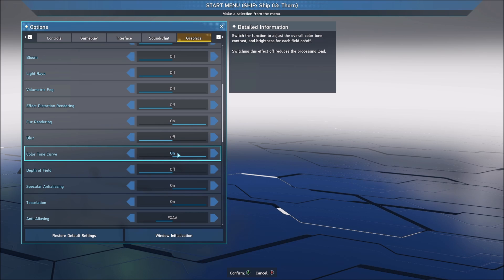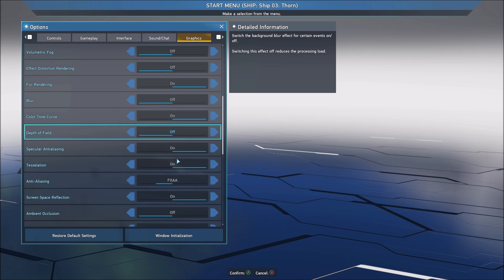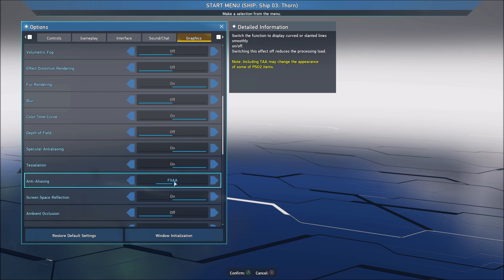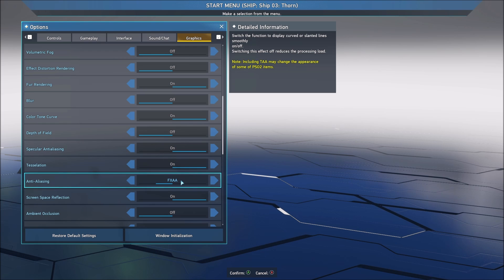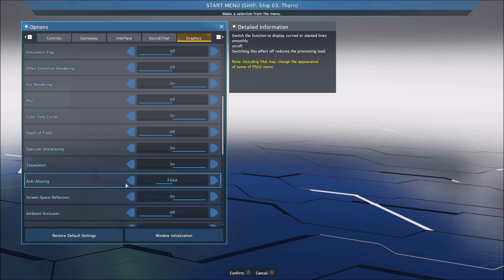Color tone curve — you can stay at on. Depth of field — again, it's another one that will make your image blurry, so I really recommend to put this one at off. After that, specular anti-aliasing — you can definitely go with on. I recommend to use FXAA for the anti-aliasing in this game. TAA — first of all, you're losing too much FPS and also it makes your image blurry. So FXAA is a good spot for me. But if you don't like FXAA and you don't mind about aliasing, I recommend just removing it. You will have better clarity, but you will have aliasing in your image.